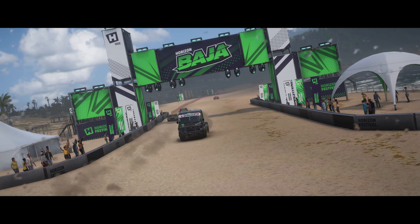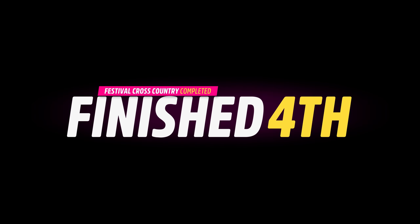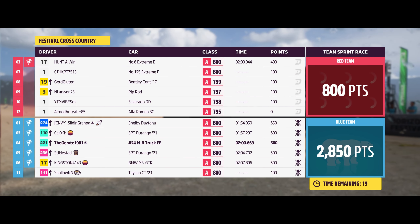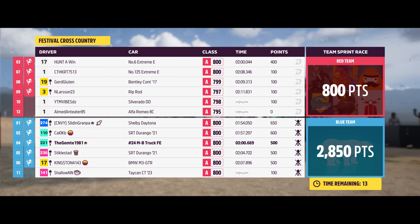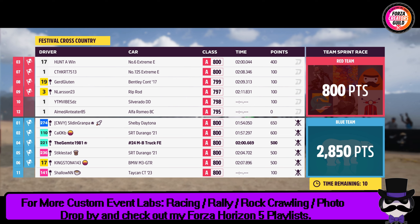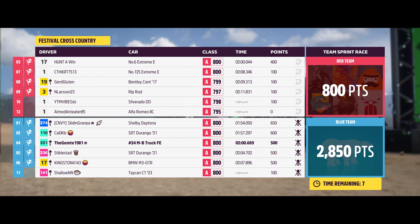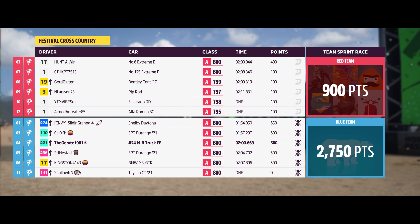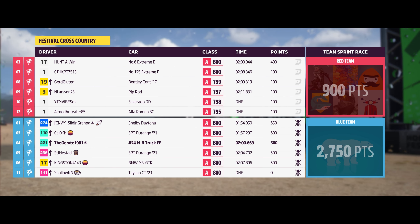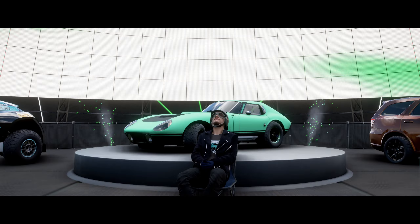We've got plenty of points there, so that's all good. The 65 Mini Forza Edition took forever to get through that water. Not too bad — the Shelby actually did really well. Drop in the comments what car you used in this one, or if you've done it already, or if you haven't, this gives you an idea which events they are and what car to choose. The Mercedes is seeming to do a good job for the truck.